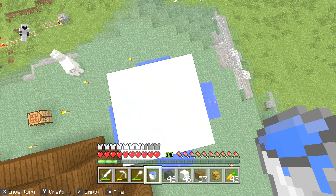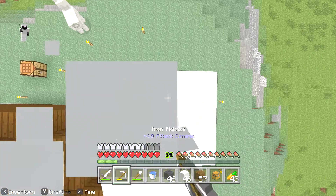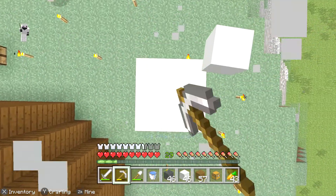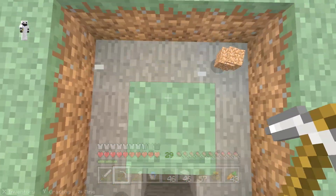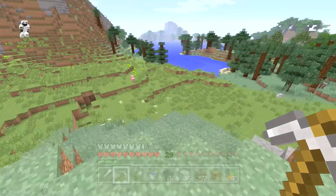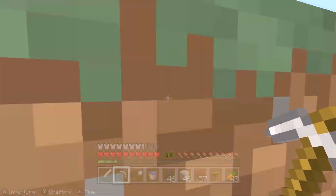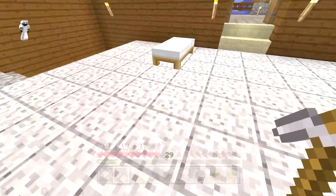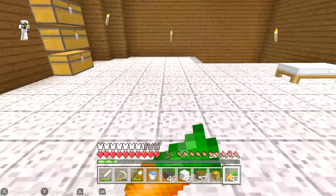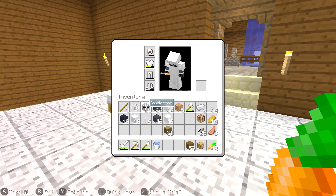As soon as concrete powder touches water it turns into concrete, which is a really cool feature Mojang added. I do want to create some sort of theme park in the future — something crazy, like a place where I can invite all my subscribers and we can have fun and I can teach people to build stuff. But that's for the future.